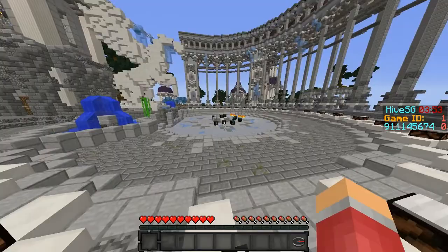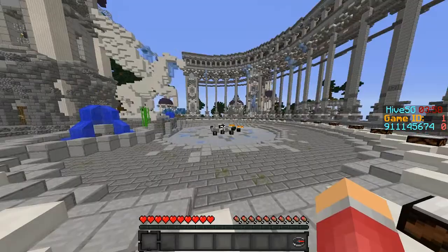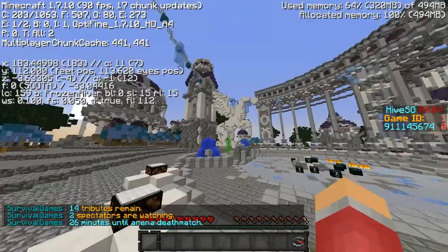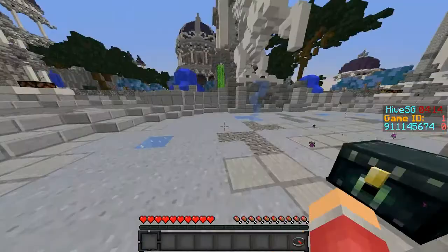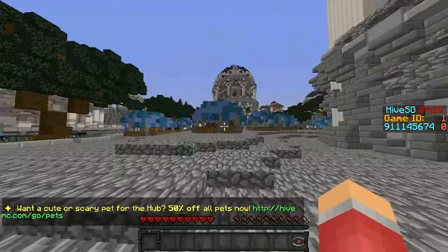Alright guys, so we are in the map — Volumes 8 right here on the Hive. First, you're going to be starting here at spawn of course. You want to open your F3 menu and head east, basically in the direction of that horse, kind of where the semi-circle is built around. You just want to head down that way after you've obviously got all your chests from the middle. Then you want to be heading east towards this kind of building type thing over here.